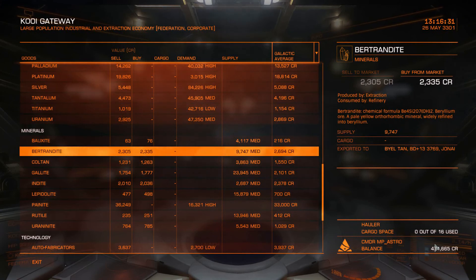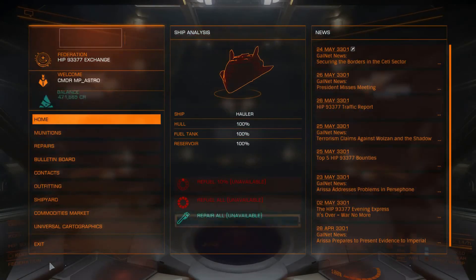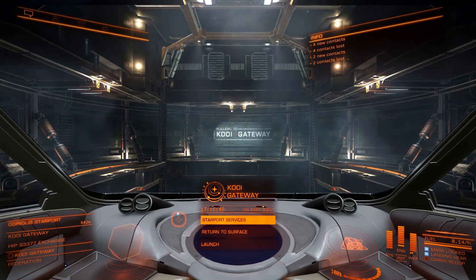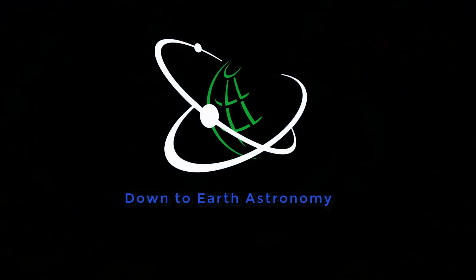Now if you want, you can simply just go back out there, fill up your cargo hold again, and get back. That pretty much sums up this small mining guide. I find mining a very fast way to make money, at least in the early game — not sure how it'll work out in the late game. Thanks for watching, remember to subscribe and like. This is Down to Earth Astronomy — have a good one.